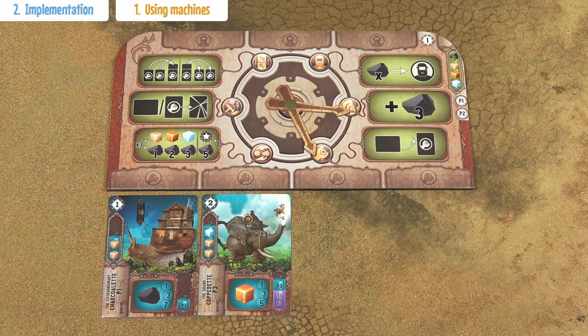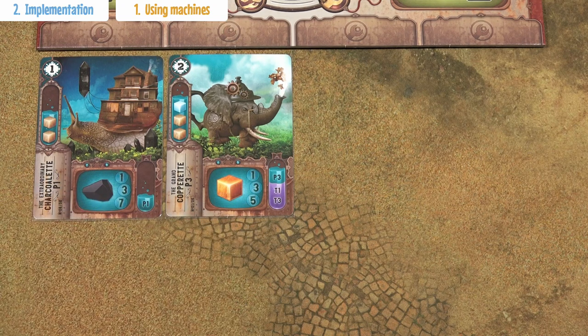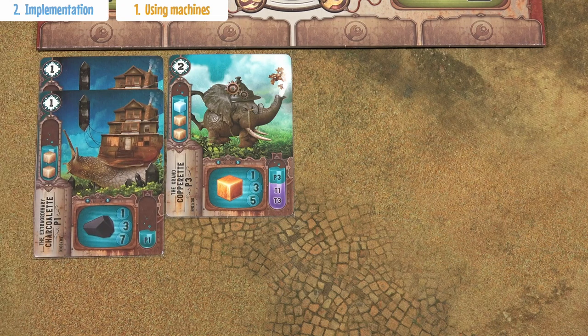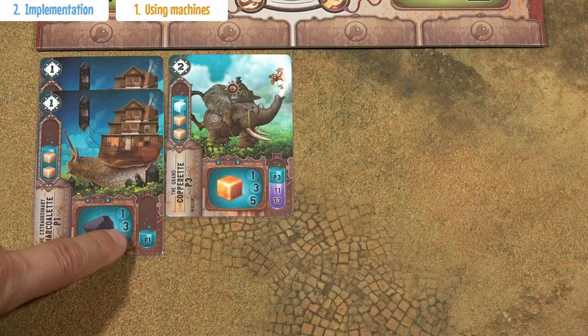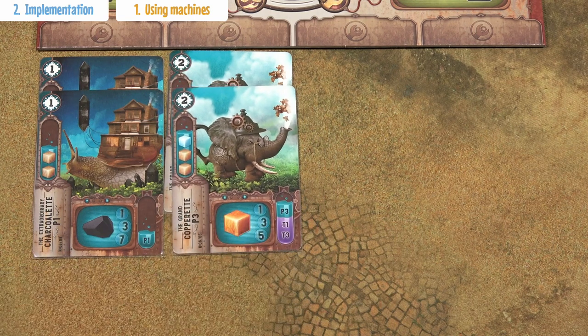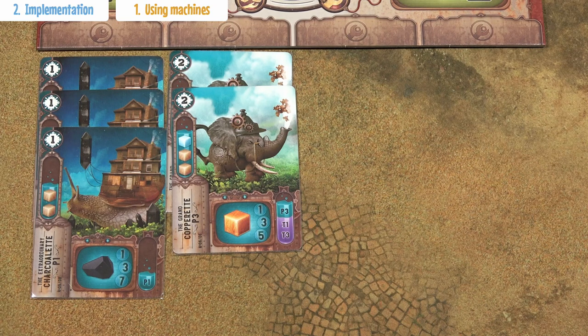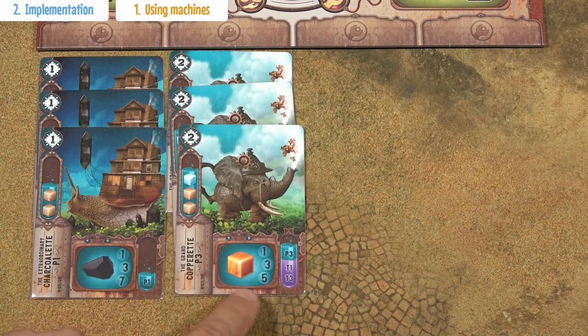Now we'll take a closer look at all 5 steps of the player's turn, starting with the first step: using the machines. You can use the machines in any order. Cards with the blue background are production cards — they produce resources. One single card produces a single token like 1 charcoalium or 1 copper. When you combine 2 identical cards together, you get the number of resources depicted in the second spot, which in this case is 3 charcoalium. When you combine 2 cards together, you get 3 tokens of copper. You can combine maximum 3 identical cards and get 7 tokens of charcoalium, or in this case 5 tokens of copper.